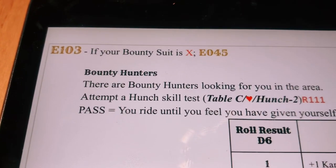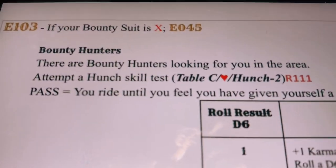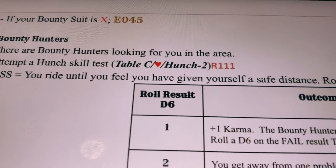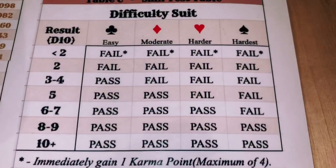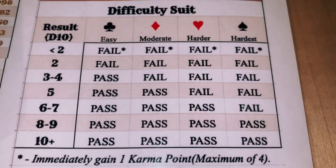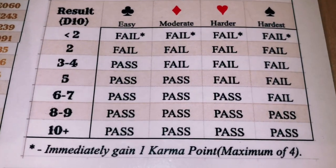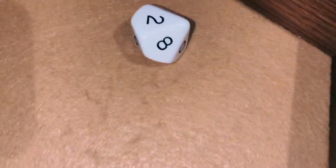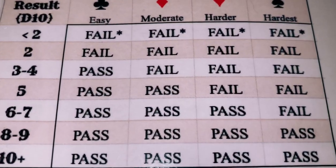82 under hearts gives us E103. Our bounty suit is hearts so we proceed to bounty hunters. Bounty hunters are looking for you in the area — attempt a hunch skill test: Table C, hearts, hunch minus 2. Our hunch is 3, minus 2 gives us plus 1 to the roll. Rolled a 2 plus 1 equals 3 — a fail under hearts. We spend our karma point and re-roll. Plus 1 — rolled a 3 again, total 3. Under hearts, 3 is a fail. The bounty hunters are on your trail. Rolled a d6 — got a 4: you are intercepted by a chatty bounty hunter, R110 — combat.